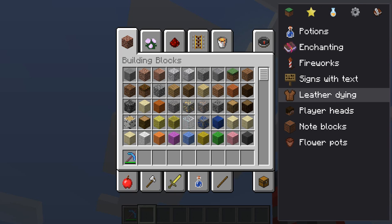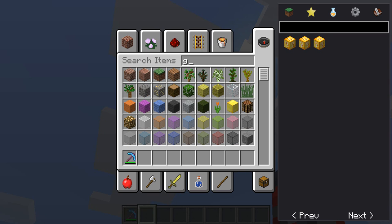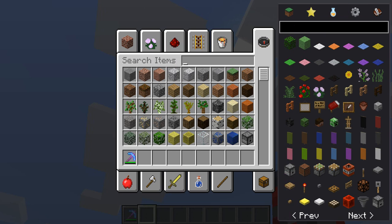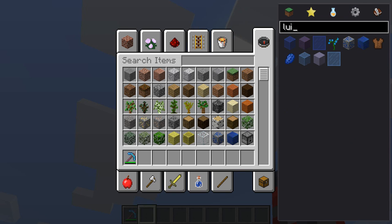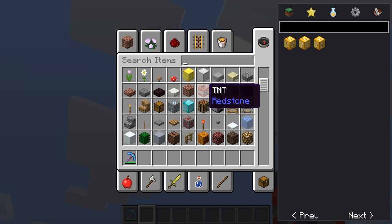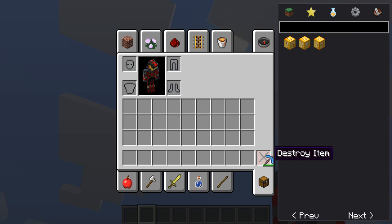A link to the mod will be in the description if you want to check it out — I suggest you do. You also have your item set where you can search for any type of item in the item browser here. These are my items, and then you have all the basic items over here — all possible items that you need. It also shows items for other mods, like lucky blocks, because I have them installed. These extra items here are for mods.